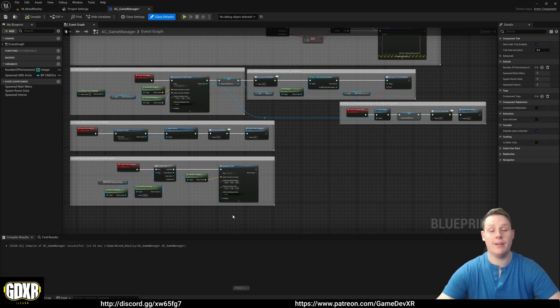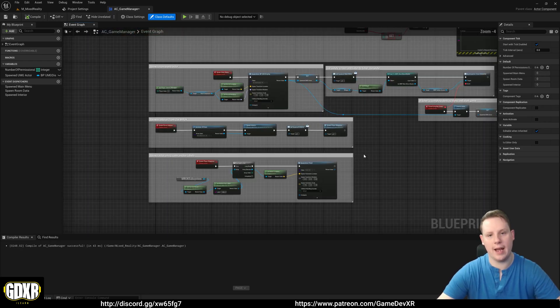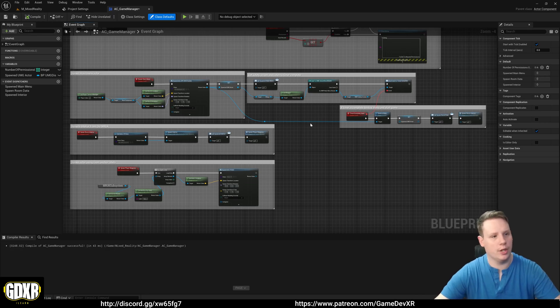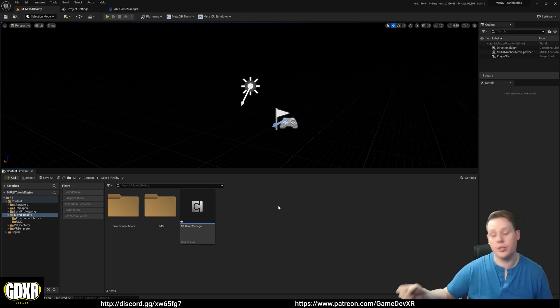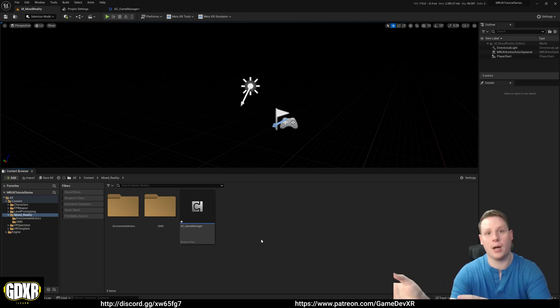Hey everyone, welcome back. In the previous video we took a look at creating a system to detect our table, spawn a pistol, and then access it on our desk in person. What we're going to do in this video is take a look at how we can create destructible walls - spawn the gun and shoot holes in our actual room. There are two steps: create our destructible wall mesh, then set up our pistol to destroy those parts of the wall.